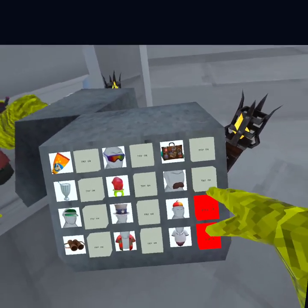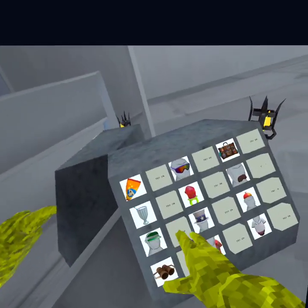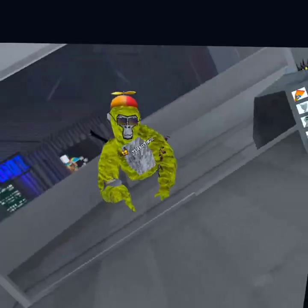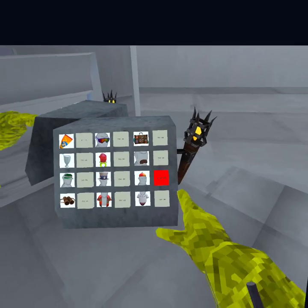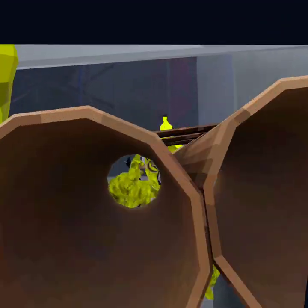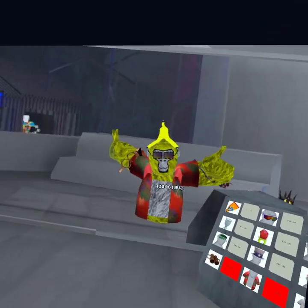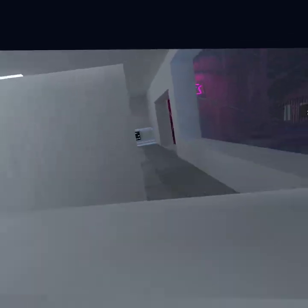There's a mustache, this visor, this hat, and this thing — it also moves on your head, which is pretty cool. There's this thingy that doesn't do anything. It's this summer shirt. And then it's just like a sailor suit, I think.